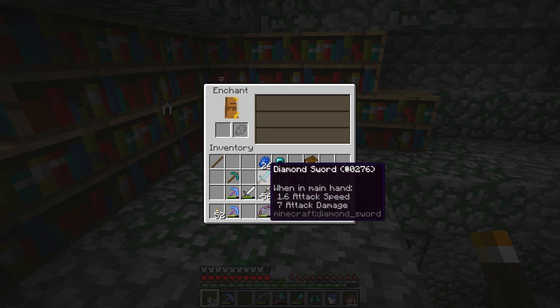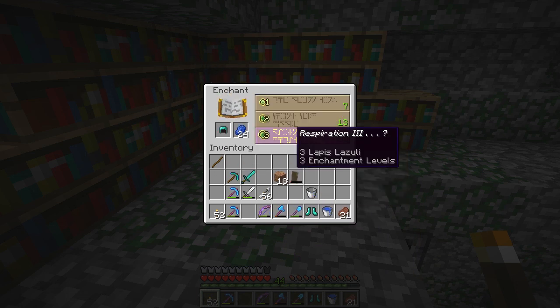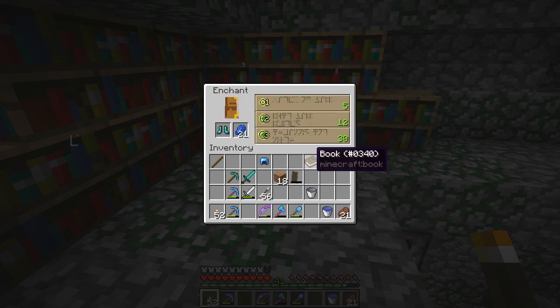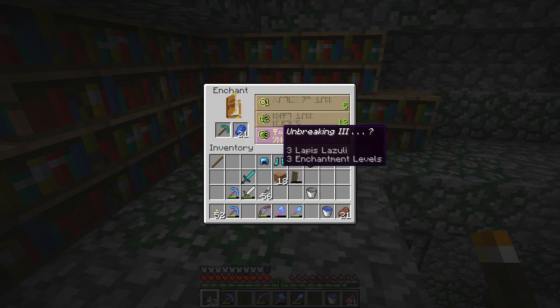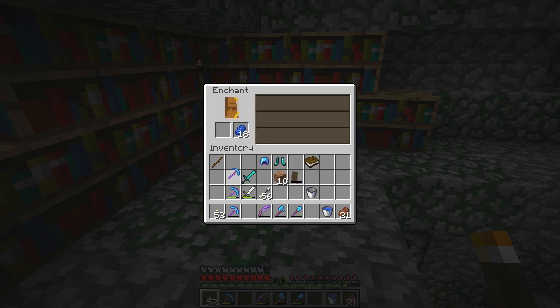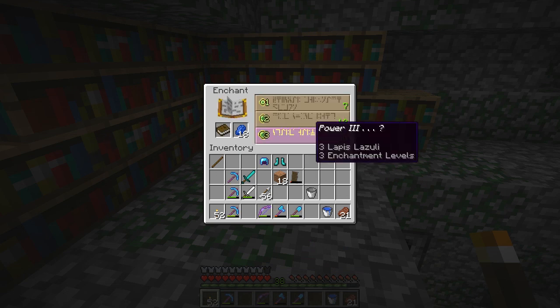I've got myself an efficiency unbreaking pickaxe now which is a good work pick, but I really need to upgrade my sword. I'm thinking maybe we start with respiration 3 on this helmet because that sounds like a good enchant. The sword has unbreaking 3 — I don't want to risk getting bane of arthropods. Unbreaking 3 on a pickaxe would also be really helpful because then I can combine it with a fortune one and we're going to be set. How about books?